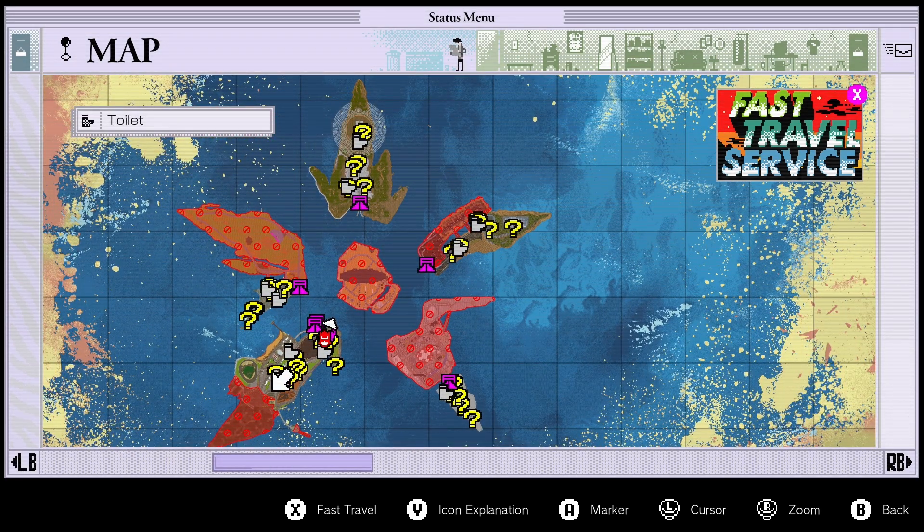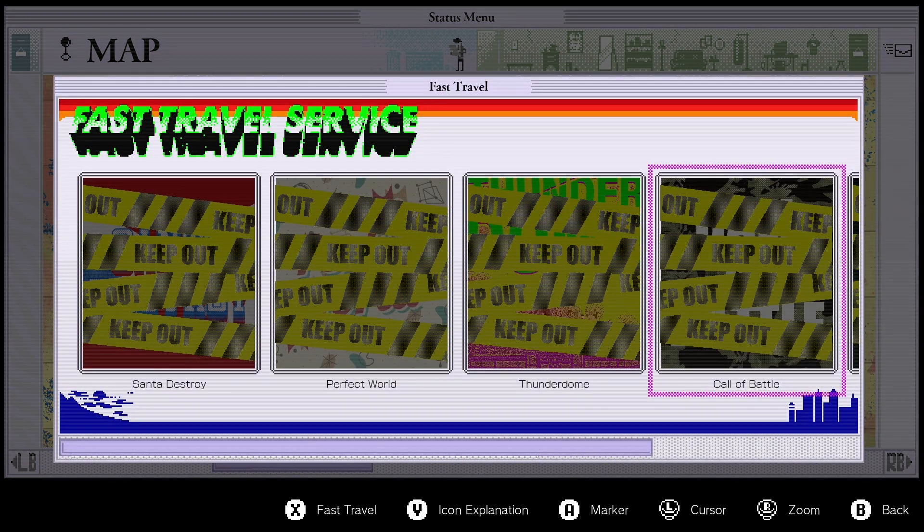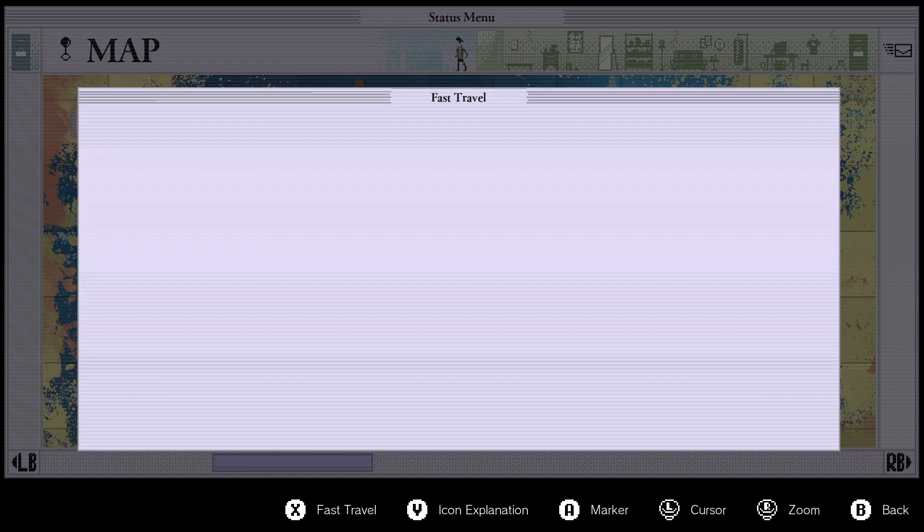So this is the map. When I look at this map, first of all, this is crazy. What are all of these? Please don't tell me this is all side quests, because I'm gonna be here all day if that is side quests. Let me click one.